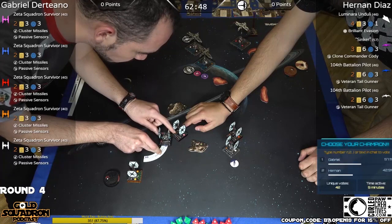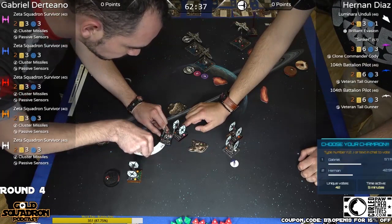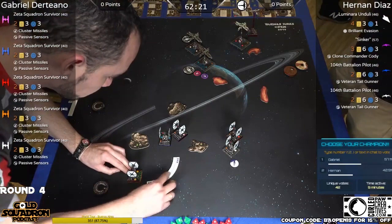That's how Gabriel attempts to go outside those rocks, but I think the Republic player Hernan is going to come with a better position next round. The other one also maybe hard two — yes, also hard two. Oh no, hard three. This is coming in. Also bump.